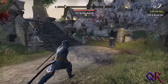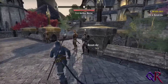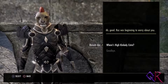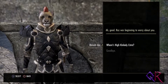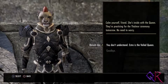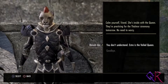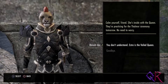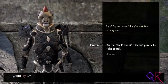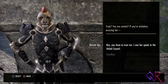There he is — hello. 'I was beginning to worry about you.' Where is High Lady... Kin Lady Estra? 'Inside with the Queen. They're practicing for the Thalmor ceremony tomorrow. No need to worry.' You don't understand — Estra is the Veiled Queen. 'You are certain? If you're mistaken, accusing her?' Raz, you have to trust me. I saw her speech at the Veiled Council.